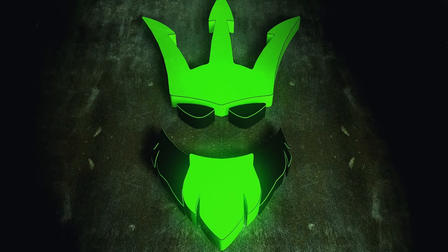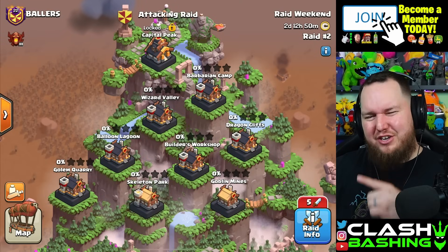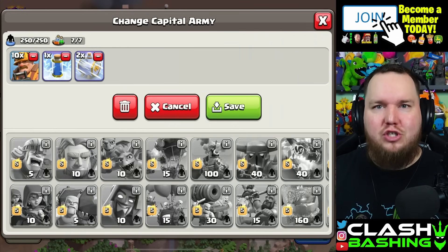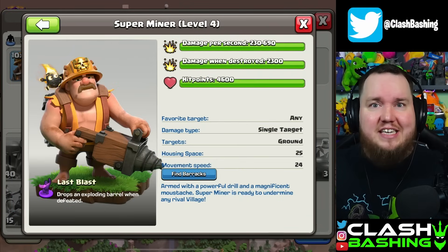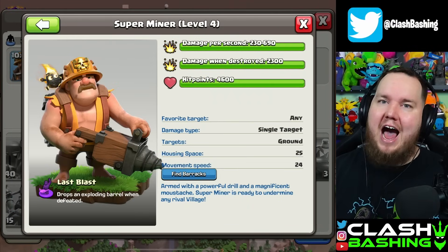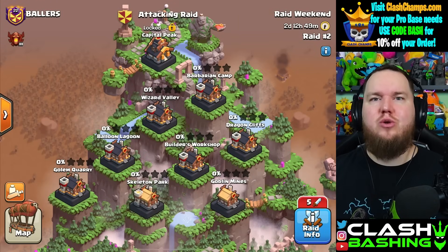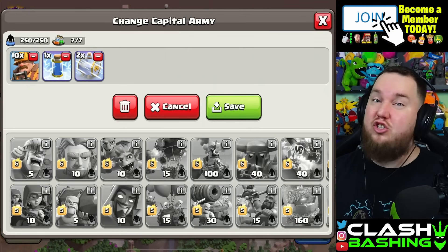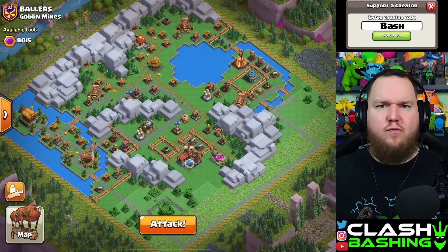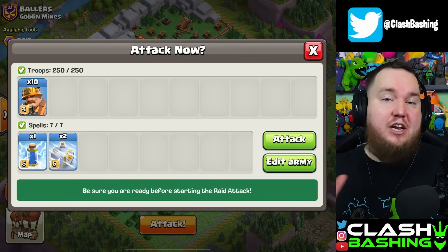Have super miners broken the clan capital? Welcome back for another full clan capital raid video. Today we're going to do this full raid using mass super miners. If you watched my video earlier this week about super miners versus dragon cliffs, you know these guys are wrecking the clan capital. We're going to see how much damage they do with a full mass miner raid — every attack, every district. We're going to use 10 super miners and maybe change out the spells, but I like the two frosts quite a bit. Full disclosure: this was just the next raid available in our raid weekend — I haven't looked at any of the districts and don't plan to until I'm about to attack.